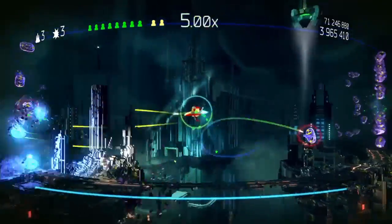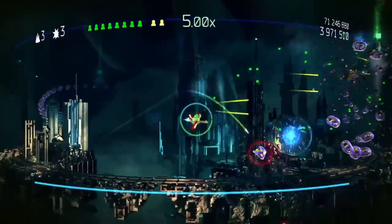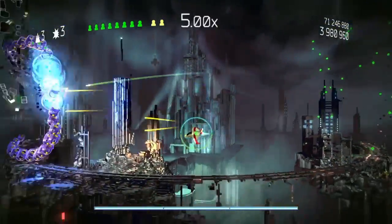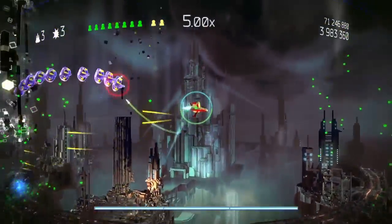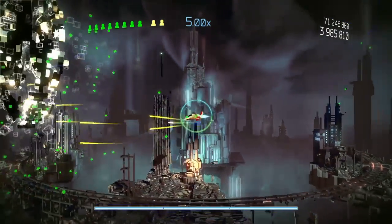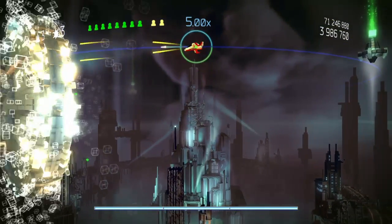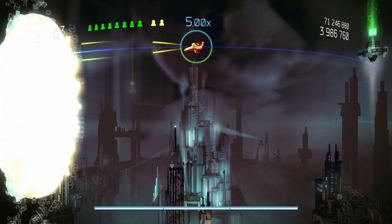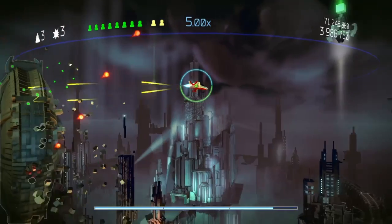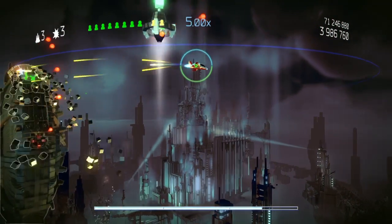I'm just not going to speak because there's not much to talk about here, except for the blue bar below — that shows how close you are to a boss. And there are 3 stages. I'm going to pass 2 levels, then go straight onto the final level, and then I will go to a higher difficulty.